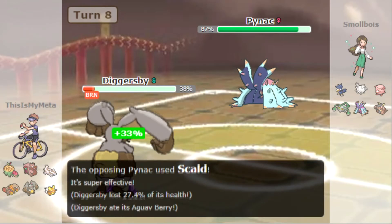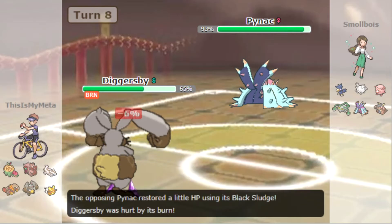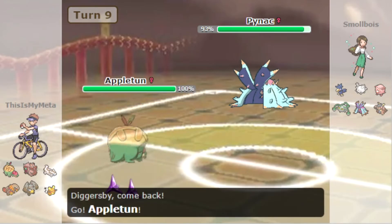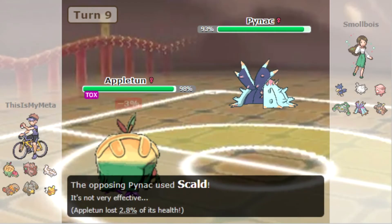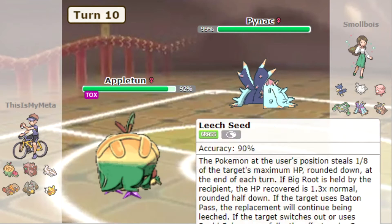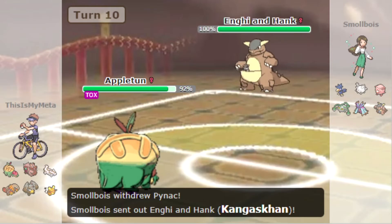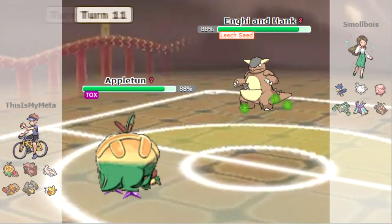I guess we can swap out now — it's going to go for Scald. Do we just go into Appletun? I hate that they managed to get two layers of Toxic Spikes up and we have nothing for it. Now we Leech Seed — Leech Seed onto the Kangaskhan, okay, that's fine.